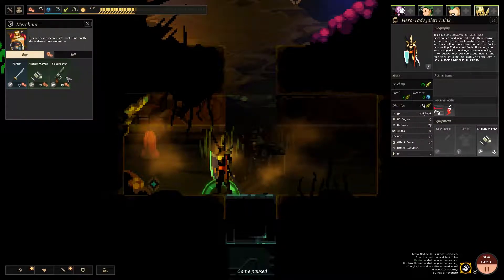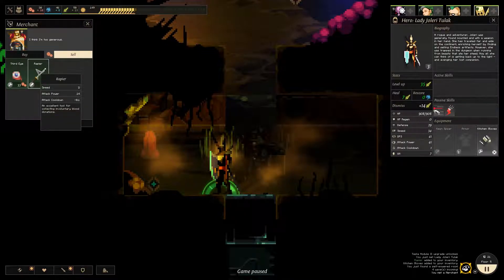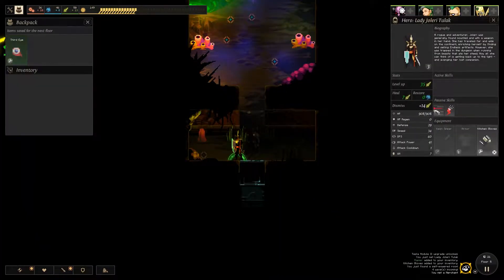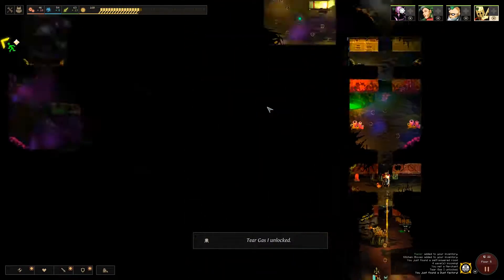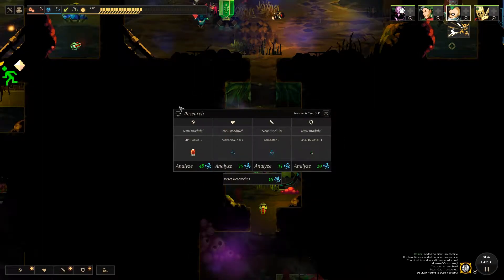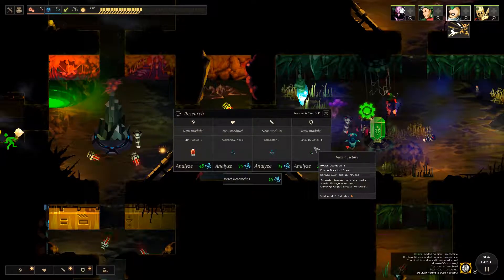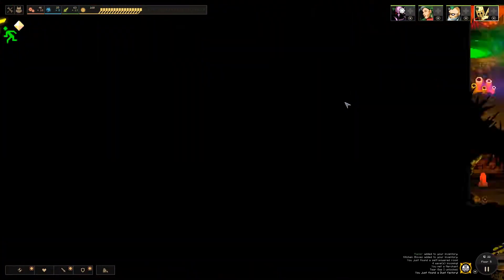We found a merchant — nothing super useful for us, but we could sell something for a lot of industry. Actually I feel like that might be a good pickup for Jolary since she's going to be opening up doors for us. Let's go ahead and put that on her. Power this down so Jolary can keep exploring. This is just the endless cycle of more and more rooms. Let's see if we can research anything else. Viral Injector is kind of tempting — let's go ahead and do viral injector.